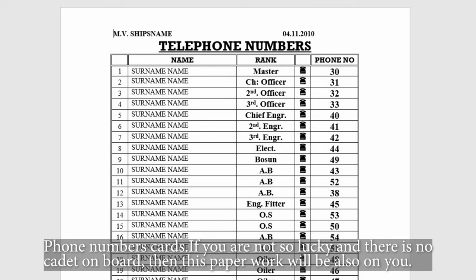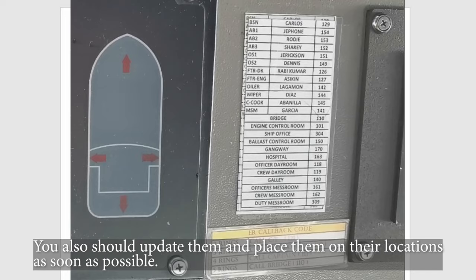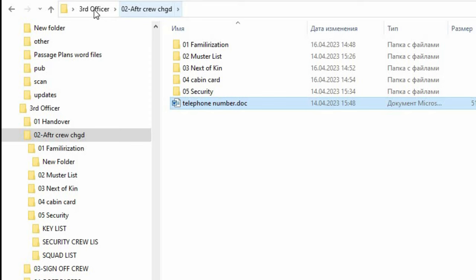Phone number cards — if you are not so lucky and there is no cadet on board, this paperwork will also be on you. You should update them and place them on their locations as soon as possible.